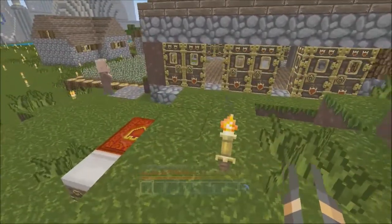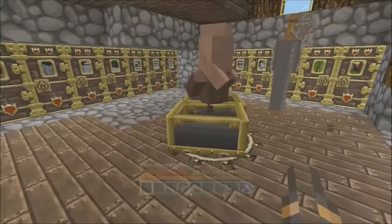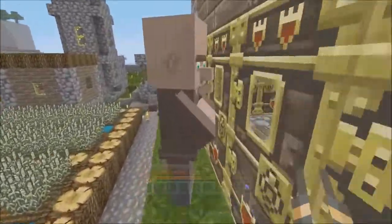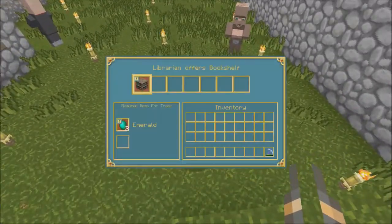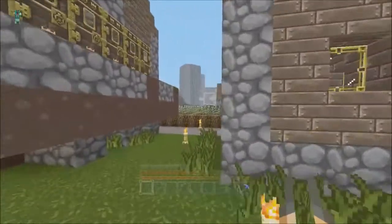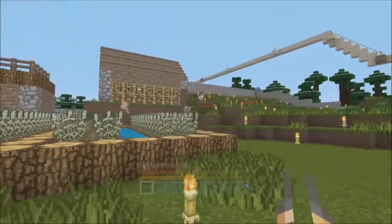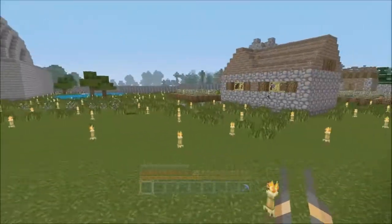So, villager trading - I got some interesting trades here. I got these two guys dancing with a nice little iron golem in the middle. I see my librarians over here - those guys got bookshelves, and the other one has paper for emeralds. I only have a few that are half decent and I haven't really spent much time unlocking them, because I mostly wanted to see what was going on.